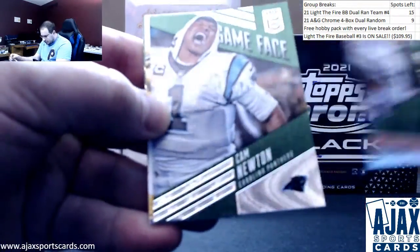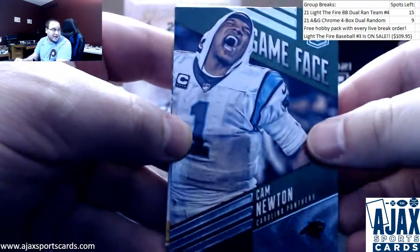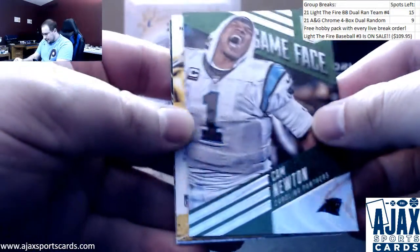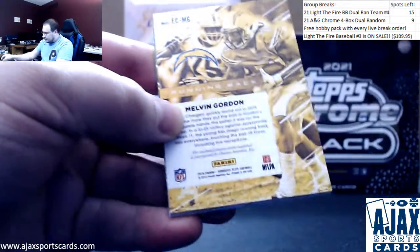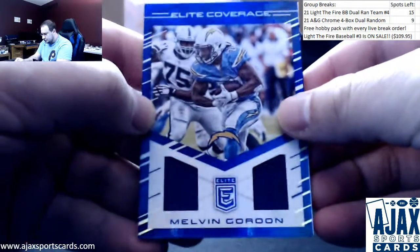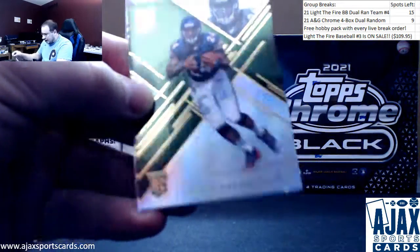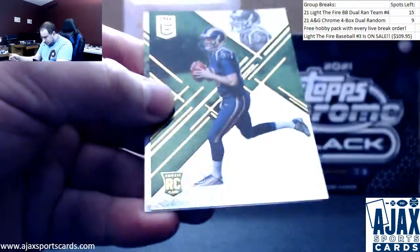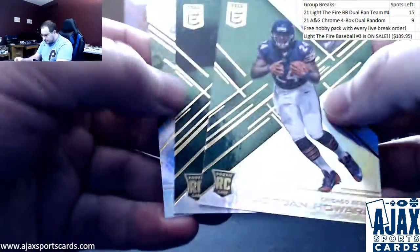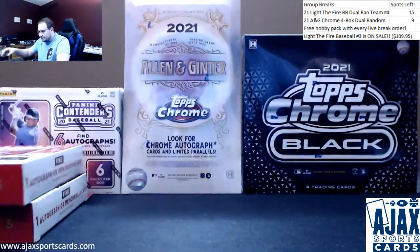Got Cam Newton — that looks scarily similar to the 'I'm back' heel. And relic gonna be Melvin Gordon — two decent relics here so far. Elite Coverage greens gonna be Jordan Howard rookie, Jared Goff rookie, and Darren McFadden green vet.